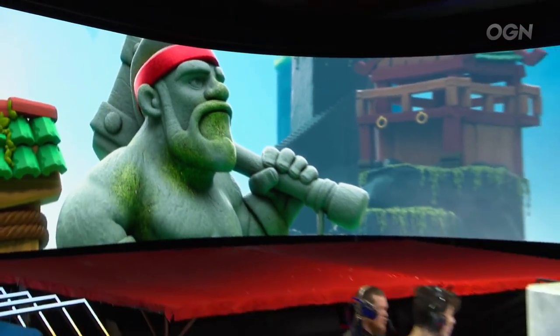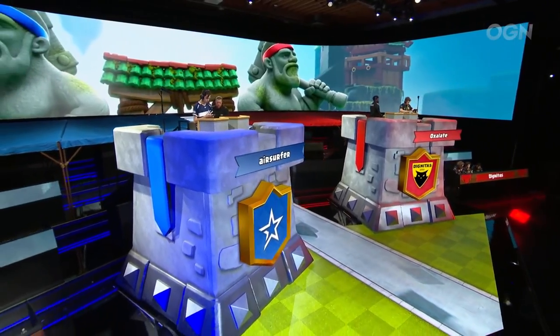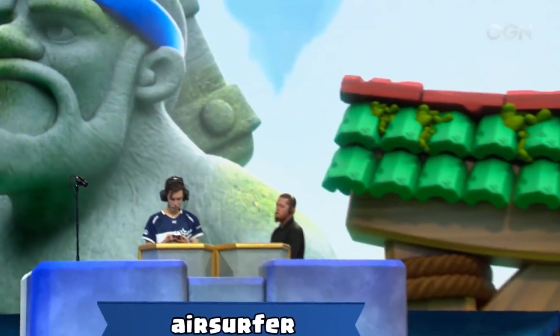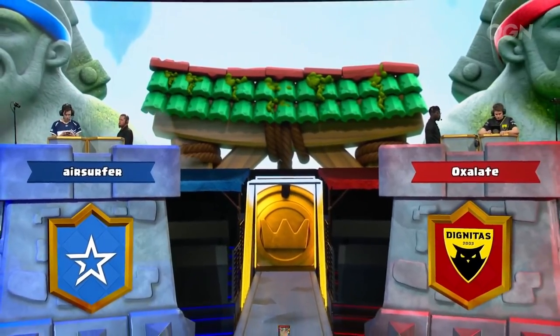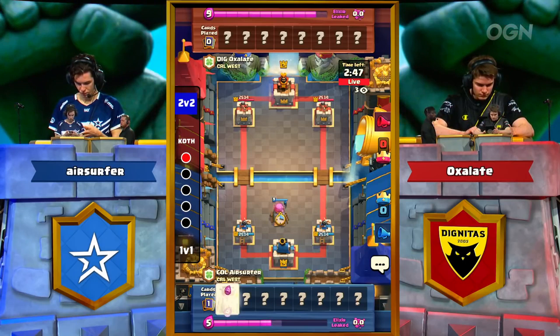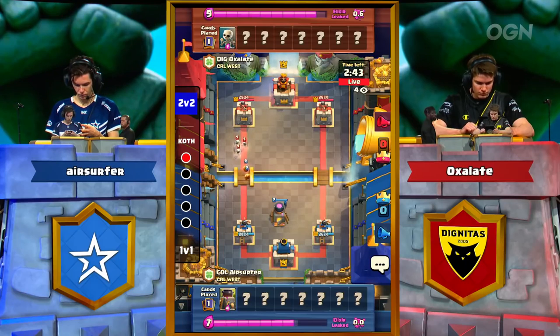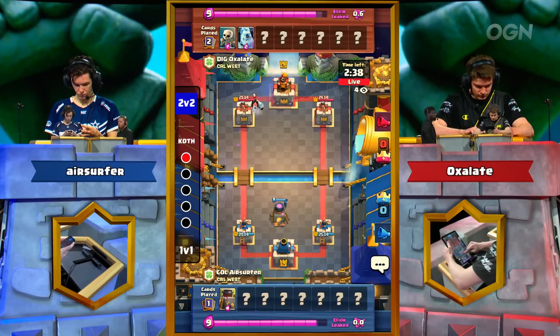Up next for Oxlade — it's the Expo player, Air Surfer. Shout out to Expo Master. Air Surfer now making his third King of the Hill appearance and his third appearance period at CRL this season. So far struggling in his first two games, looking to find his first win.